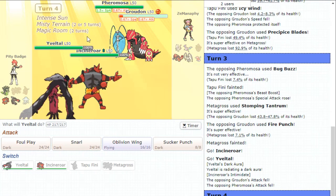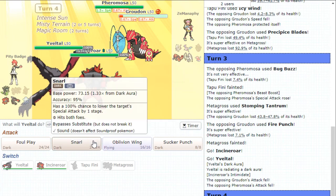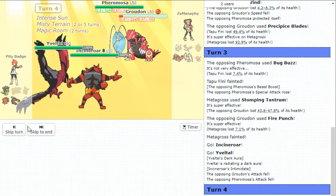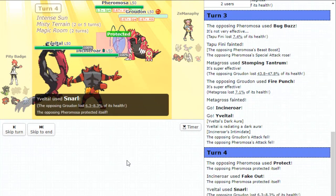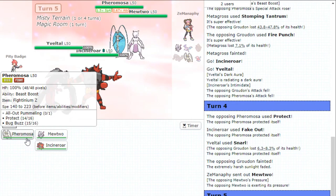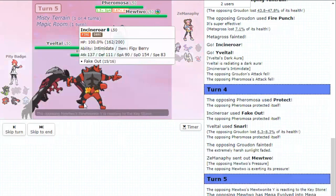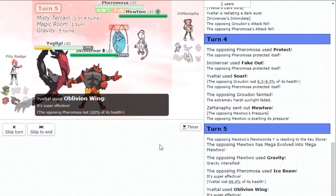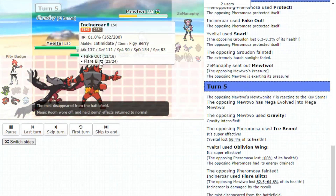It comes down to did I hit Focus Blast? I'm Snarling here, right, and I go for Fake Out. I Fake Out Groudon too. But yeah, I'm just going to Fake Out Snarl. Opponents still can't threaten the Yveltal. I don't think Mewtwo can threaten the Yveltal. Something with an Ice Beam and Flare. Just double up the Pheromosa. Let's see if we have enough pressure. Gravity Ice Beam — why'd you do Gravity? Do you have Focus Blast, not want to risk it? That's fine. Focus Blast probably would have finished off my Yveltal too — I'm actually just really surprised.